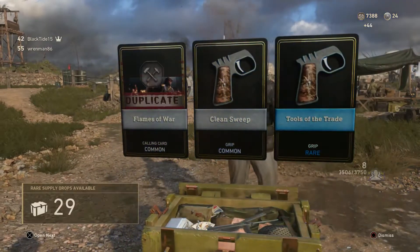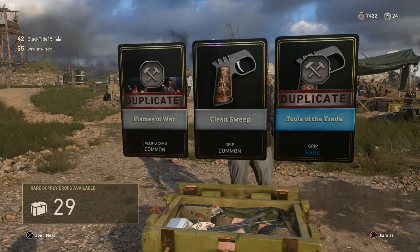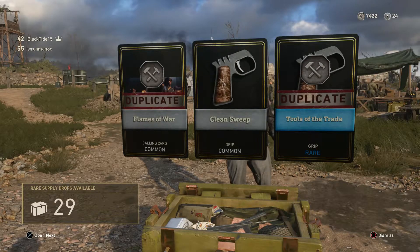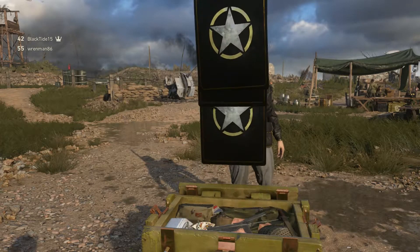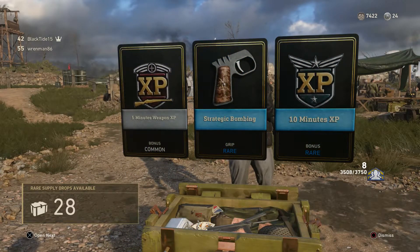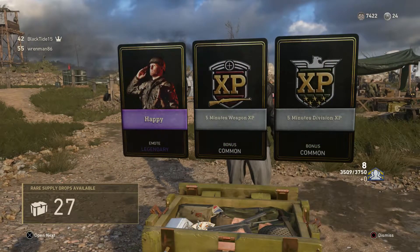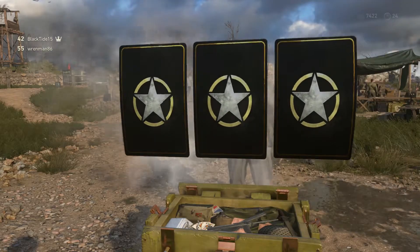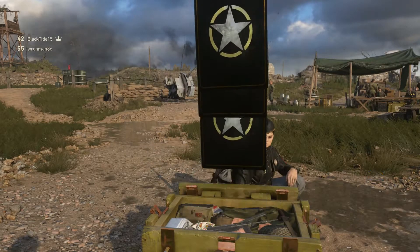Nobody wants pistol grips. Nobody wants calling cards. Nobody wants emblems — which I'm sure they're probably going to add at some point. They haven't had emblems so far, but I'm expecting them to add emblems with the next update. I'm believing the first update should come in December — that was around the same time that the update came out for Infinite Warfare that added stuff to the Quartermaster. So I'm expecting them to add camouflages and emblems to the mix, because there are a couple different menus for the emblems.